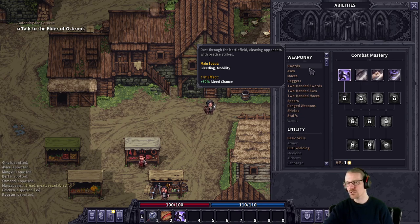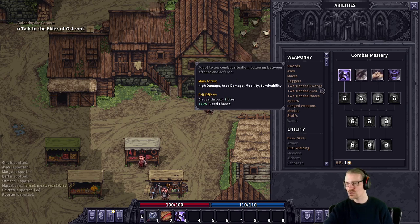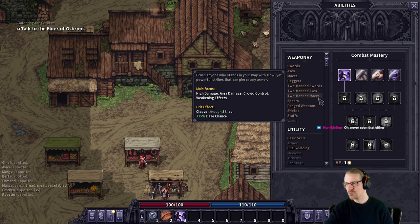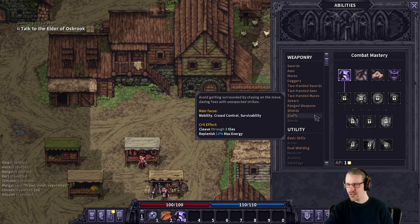You can see here what the crit effect is on the various weapons. When you crit with a sword, there's a 50% bleed chance. Axes get body power damage. Maces get daze chance. Daggers get crit efficiency and burn 10% of the target's maximum energy, but no more than 20 energy. Two-handed swords cleave through three tiles and have extra bleed chance. Spear is immobilization chance. Crit with crossbows is knockback and crit with bows is immobilization chance. Nothing for shields — poor shields. And critting with a staff gives cleave and replenishes maximum energy. I didn't know that. That makes it extra good for a wizard, of course.